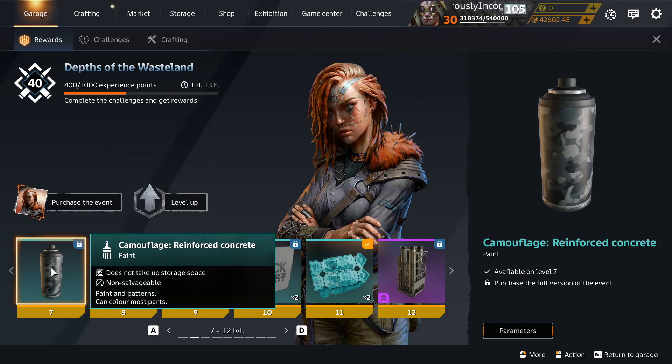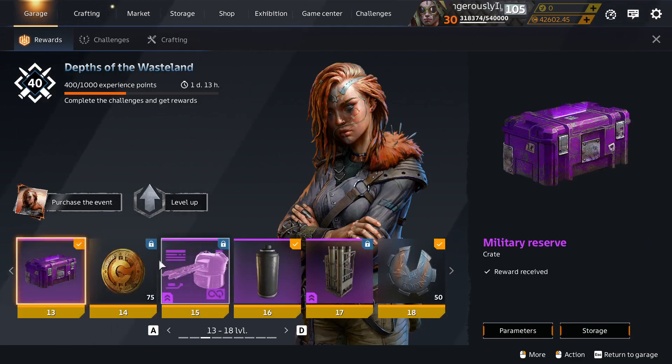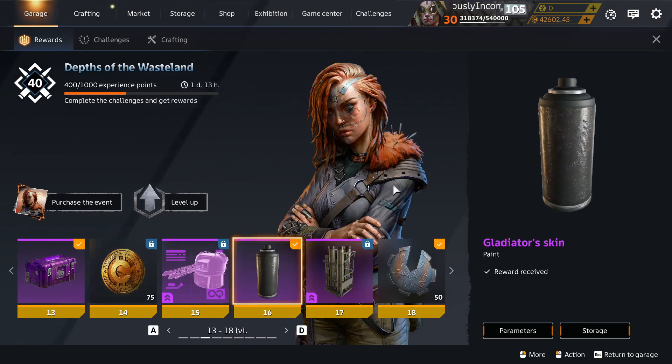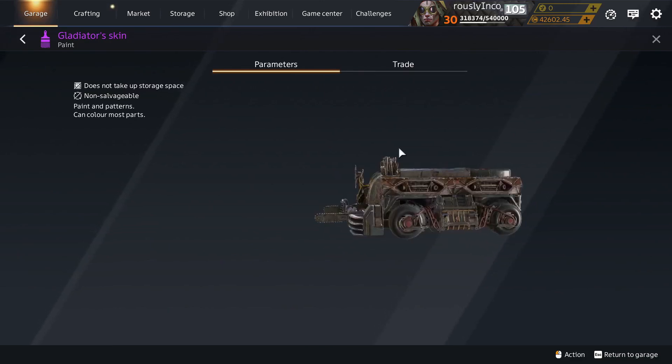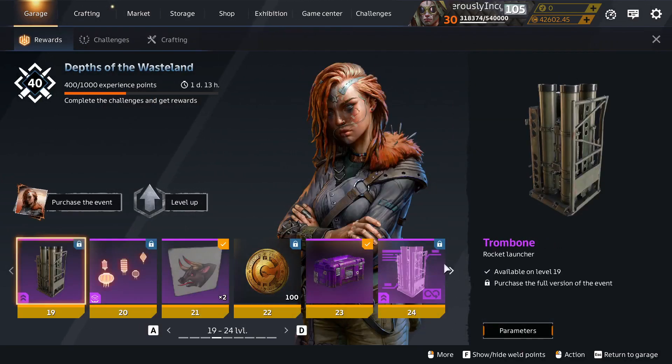Camouflage of reinforced concrete paint — that's not new. The trombone is not tradable directly. Gladiator skin paint — that's not new either. There's a new layout for the reward track, so you get the paint displayed big so you can actually see what it is and what the texture is. That's an improvement — you get a bigger shot of the paint rather than seeing it on the vehicle where it's just sort of grey and shiny. What else have we got tradable?